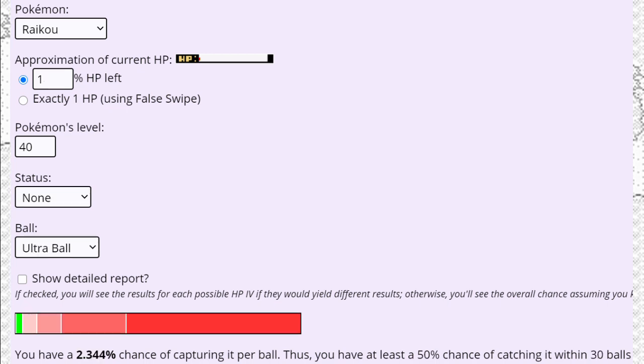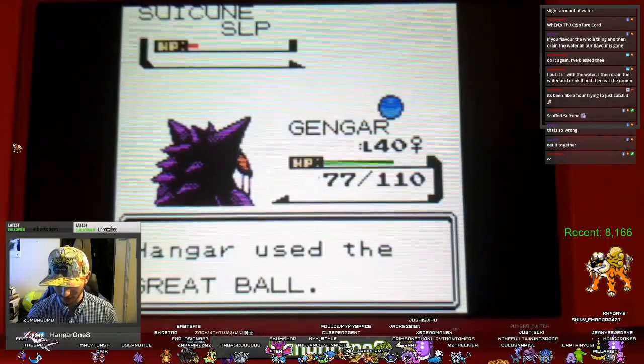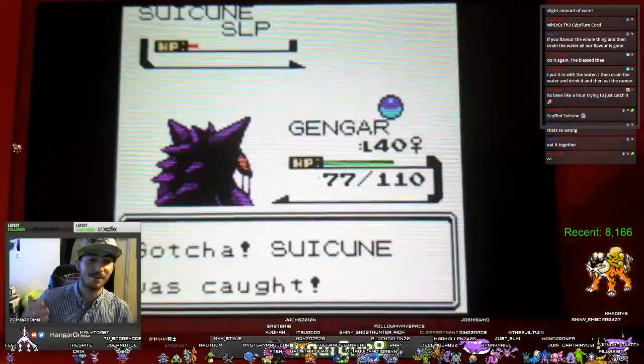Compared to taking the Roamer down to 1% health and using Ultra Balls, which only gives you about 2% — so sleep is a massive factor in catching these. If you're playing through in this way, you won't actually have access to Ultra Balls anyway; you'll only have access to Great Balls and Poké Balls. But it doesn't change too much.